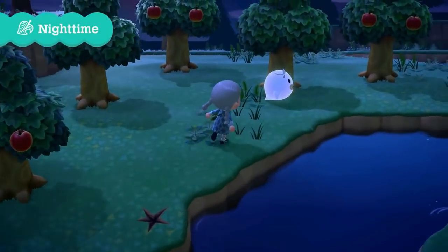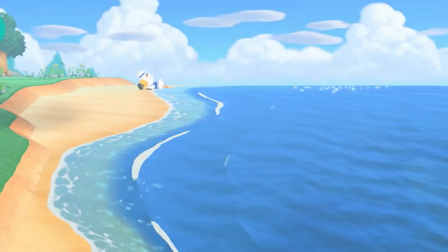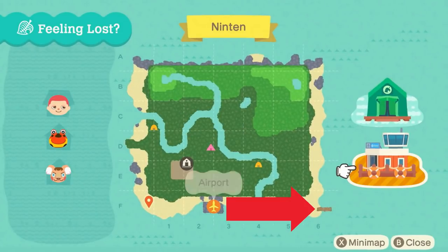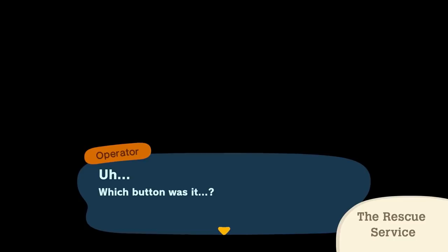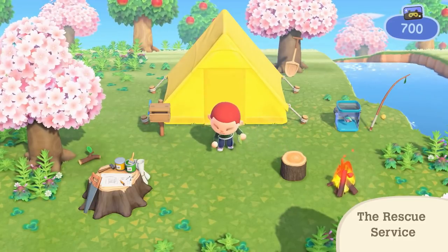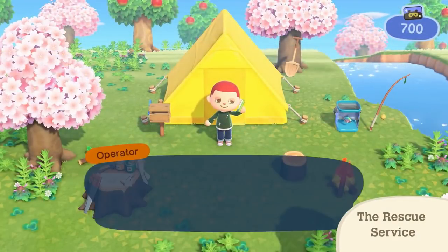We then get confirmation that Wisp will return, likely closer to his original GameCube functionality — granting the player a wish like removing all weeds. Gulliver also gets confirmation, sleeping on the beach as always. We see an interesting dock on the map, but since most travel seems to be by plane, I'm unsure of its function. We then see the new rescue app, and while we don't see the operator, it's pretty clearly Resetti's new job after autosaving put him out of business — the helicopter has his helmet and whiskers, his speech matches, and a new rendition of his theme plays. This will also cost Nook Miles points, as the player goes from 1200 to 700.